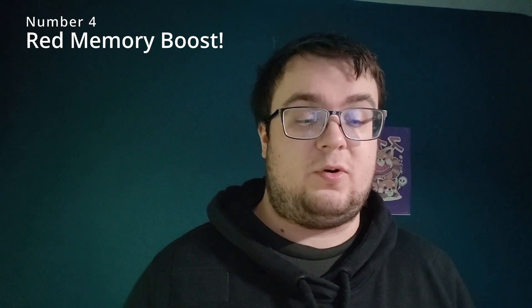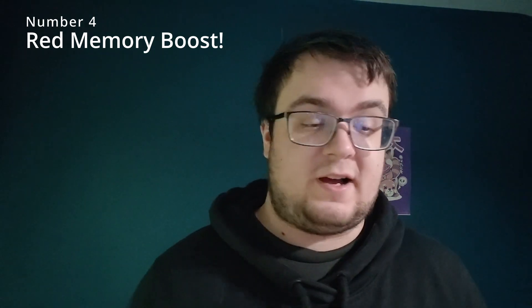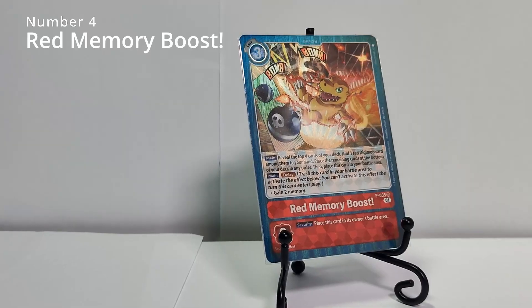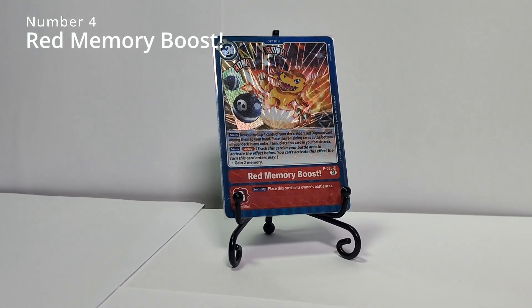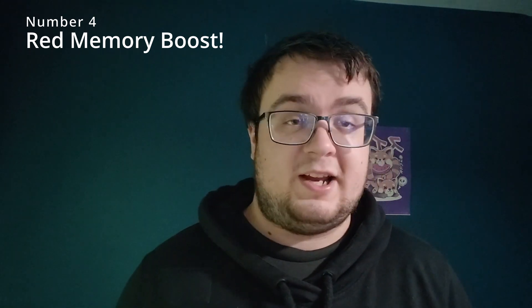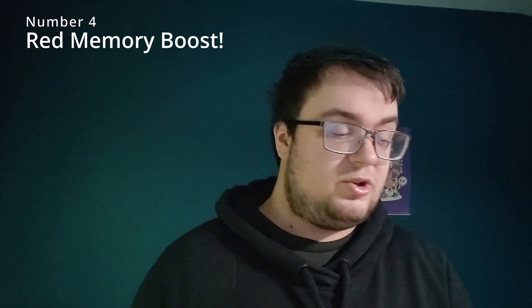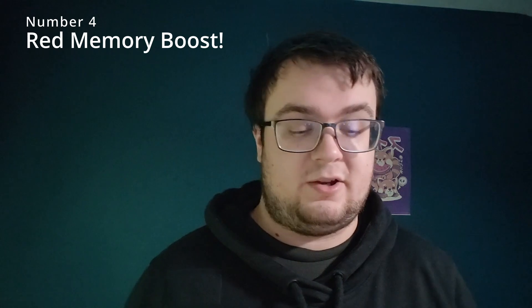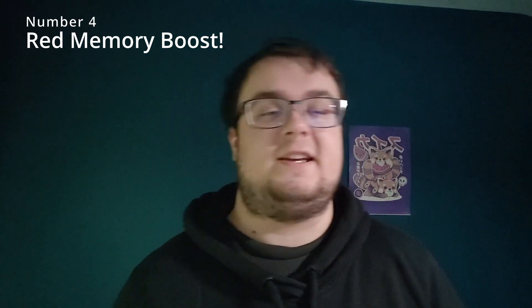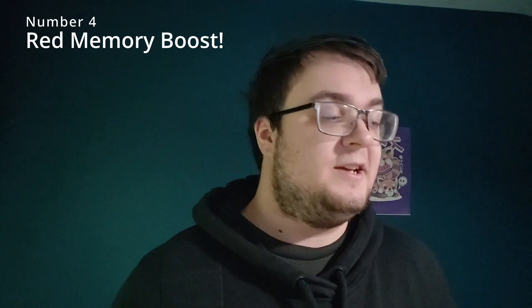After a turn on the field you can trash the Red Memory Boost to gain 2 memory. Going from a rookie to a level 4 uses up that 2 memory, so you're basically getting a digivolution for free. Going from a 4 to 5 or 5 to 6 usually costs 3 or 4 memory, so it covers most of that. It only costs 3 to play originally, so using that 2 memory - if you have another one in hand - you can play another for just one memory. It's a great searching tool that lets you replenish memory later in the game, and nothing stops you from keeping it until you need it.